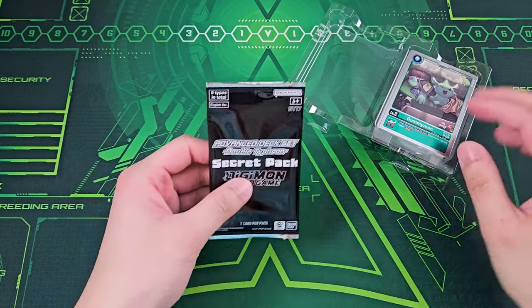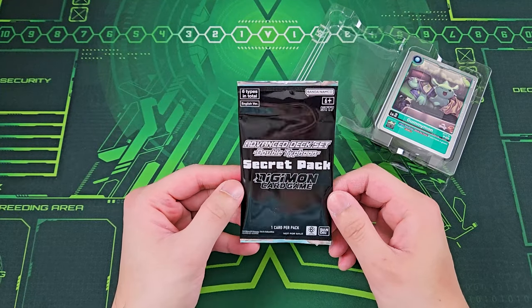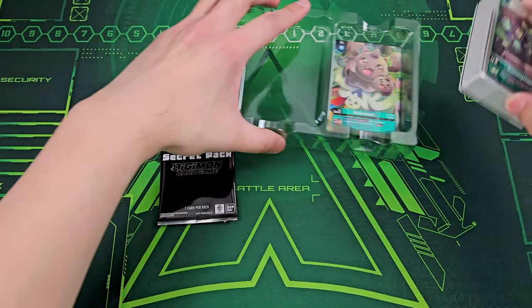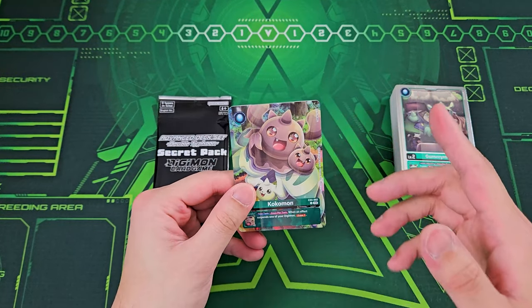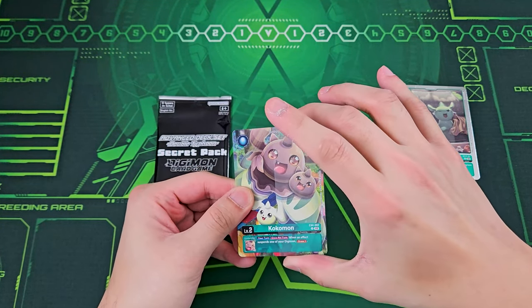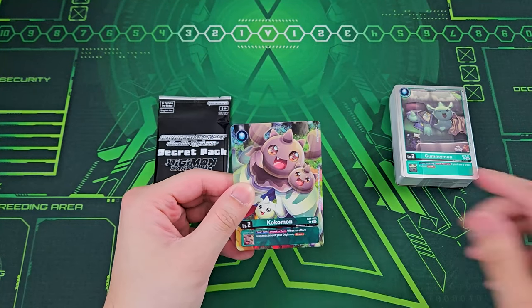There's an Advanced Deck Set Double Typhoon Secret Pack, and I believe this is like a full altart or something. We'll open this towards the end. There's also a pack with a bunch of altart reprints — they look fantastic. They're also holo, though not textured.